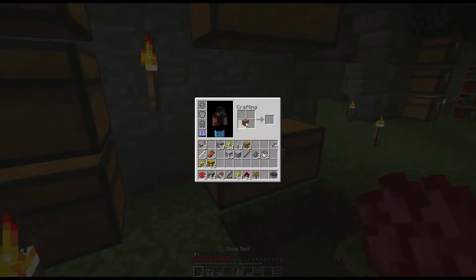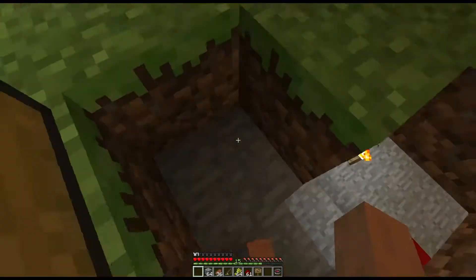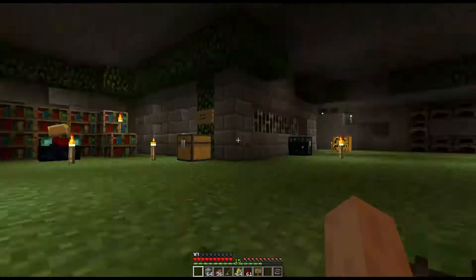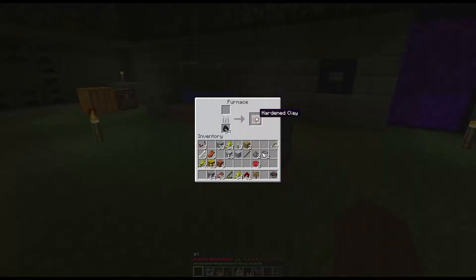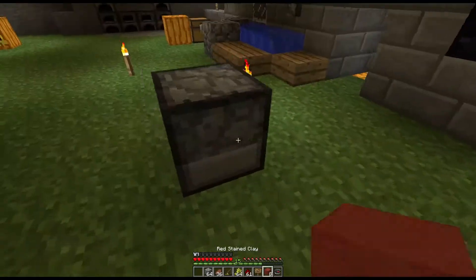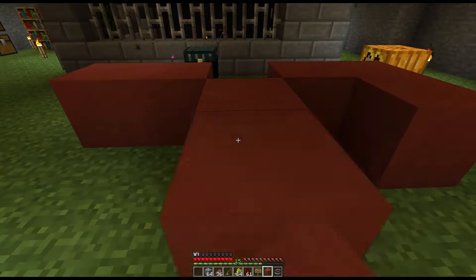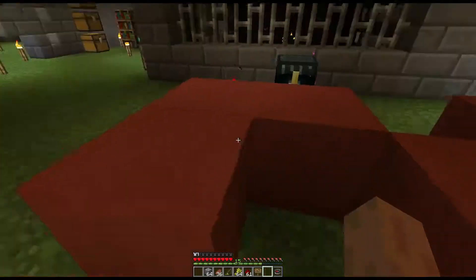So we get our hardened clay. I don't think that's how this works — no it doesn't. What we need is eight blocks of clay. So we will snag those, get to our crafting bench, and you put your dye in the middle and then ring it with the hardened clay. And bingo we have this new beautiful block, which I'm hopefully going to be using a lot of in this world.